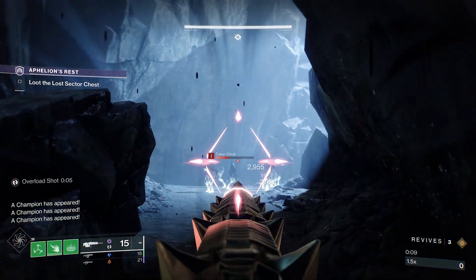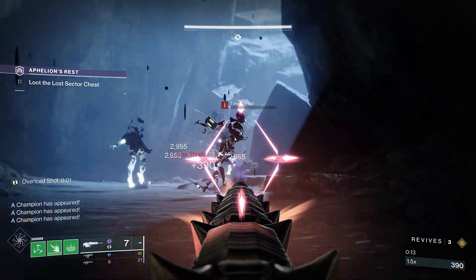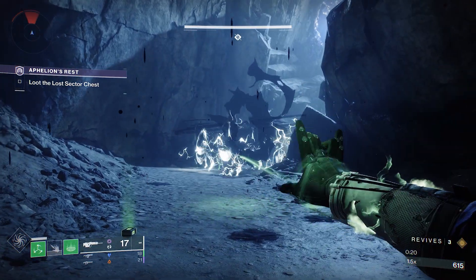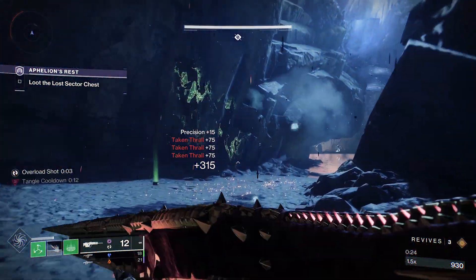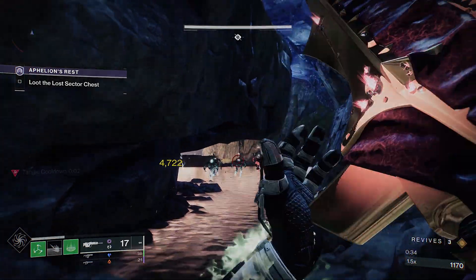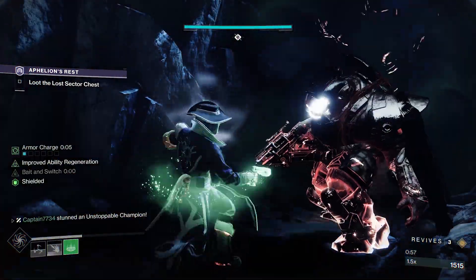You do not need the same weapons, armour, subclasses or even mods as me to complete this lost sector. With that out of the way, let's get straight into it. When you spawn in, rotate to the rock in front of you and use it for cover to take out the Taken Thrall, and once cleared, a second wave will spawn. You want to then use that area along with the wall to your left for cover. Kill as many Thrall around the corner to your left as possible, but ideally you want to lure the Unstoppable that is around the corner away from the rest of the adds for an easier kill.